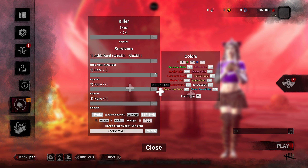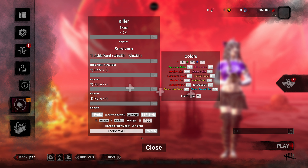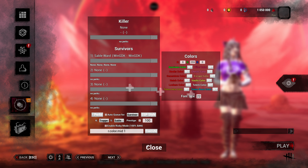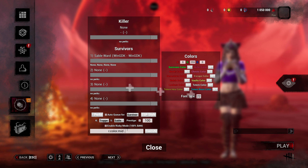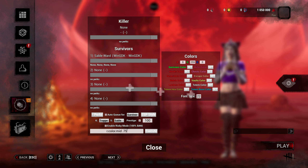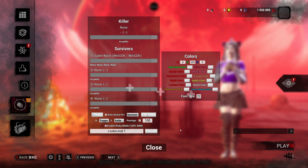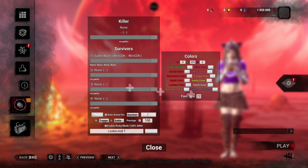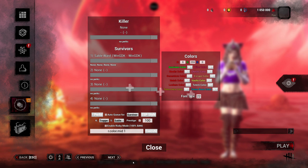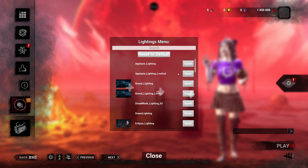I do the font size boost so I can read things, and then I execute the mid boost. You can have this lower — put like 0.5 or 0.75 — I usually run it at about one. That's the utility menu, pretty straightforward. You have the lighting menu next.